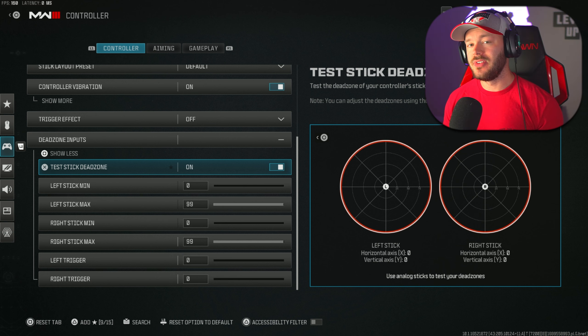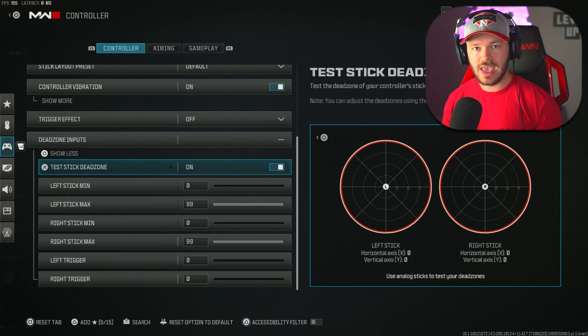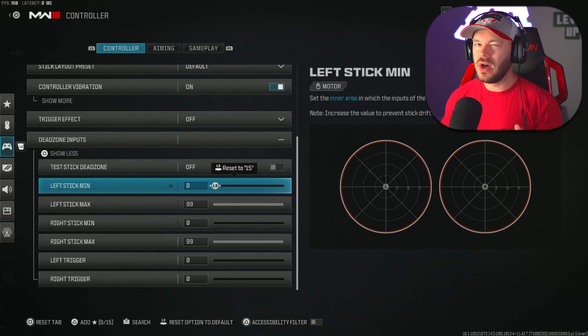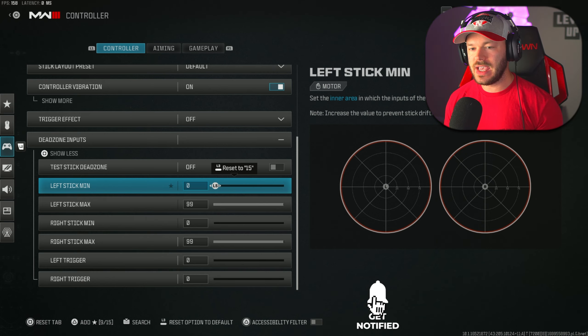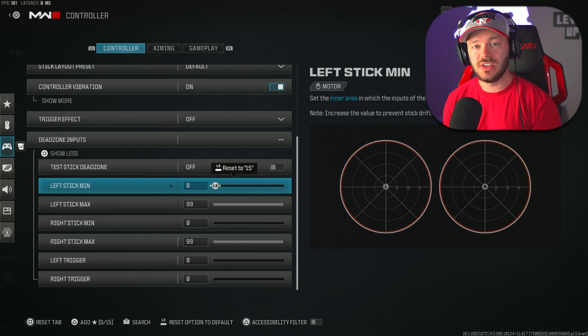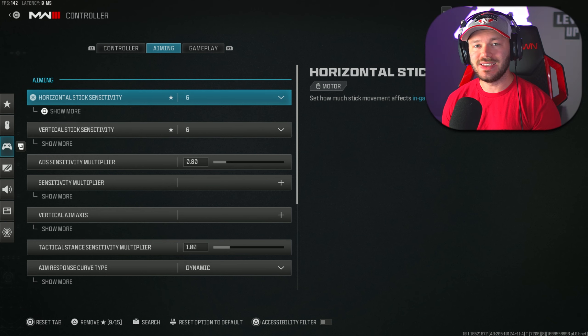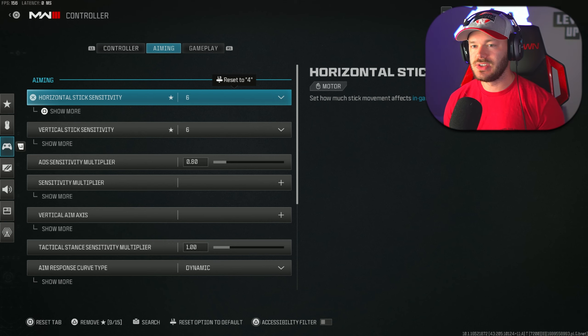Dead zones input is a really cool feature in this game. My left stick minimum is at zero and my right stick is at zero. I play on a straight zero-zero dead zone because I have virtually no stick drift. If you have a little bit of stick drift you'll want to set it to maybe one or two — something very minor. The closer to zero you can get, the more true real-time feedback you'll get when playing, which is crucial for split-second decisions.